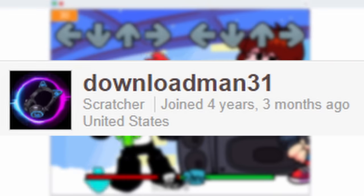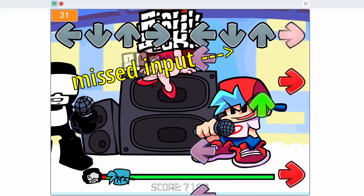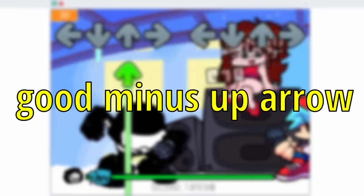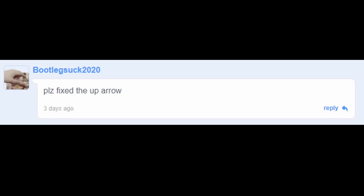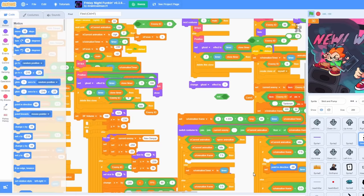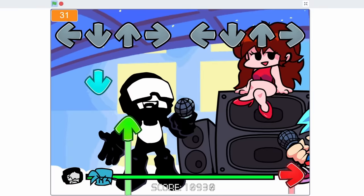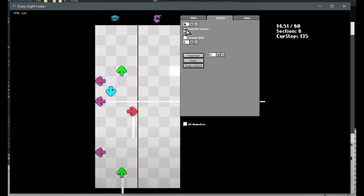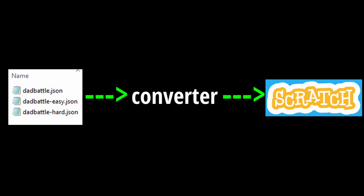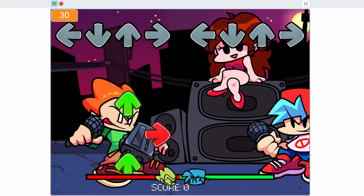The next port is from Downloadman31 and a couple other people, and it's actually really good. The input system works, but the up arrow sometimes doesn't register properly. People have pointed this out and the creator said he can't fix it since he's in summer school. Remember how the last port was a pain to mod? Well, this port would be impossible to mod — just look how messy the code is. Friday Night Funkin' stores its charts as a JSON file, but Scratch can't read JSON files. A converter is used to translate the chart, but Downloadman hasn't released it publicly, so there's actually no way to add custom charts.